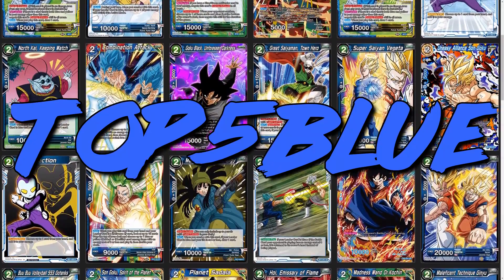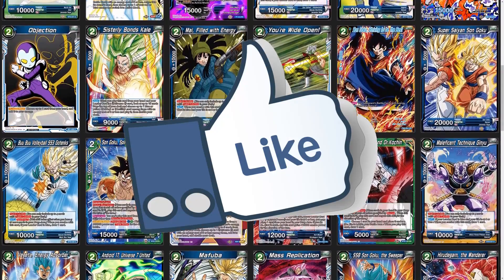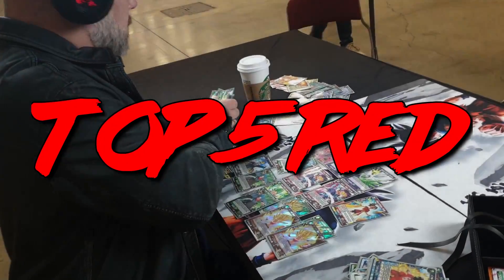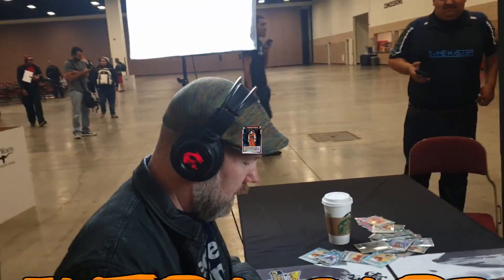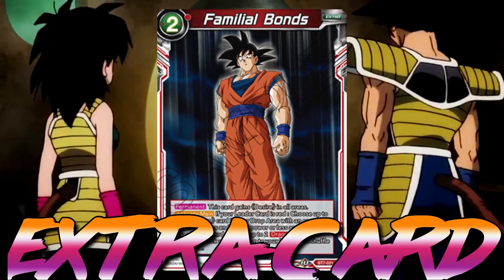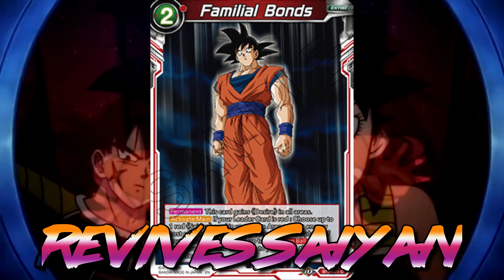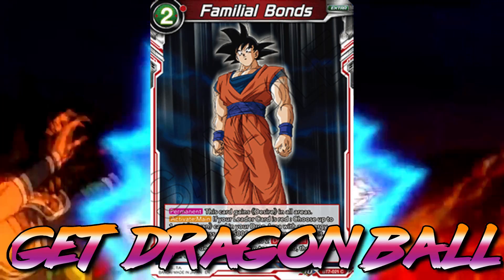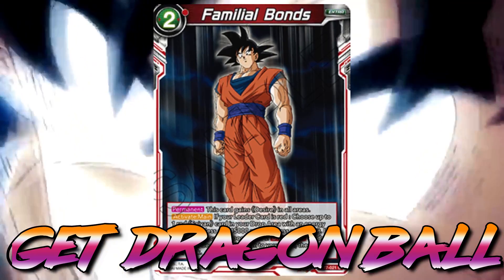Let us know what you feel about these picks and give us a like on this video. Now let's move on to the best red cards. The best red extra card in Dragon Ball Super is Familial Bonds, because of its ability to bring back any Saiyan 3-cost or less from the drop as long as your leader is red. On top of that you can also search for your Dragon Balls, giving you a healthy hand while also bringing a Saiyan back from the grave.